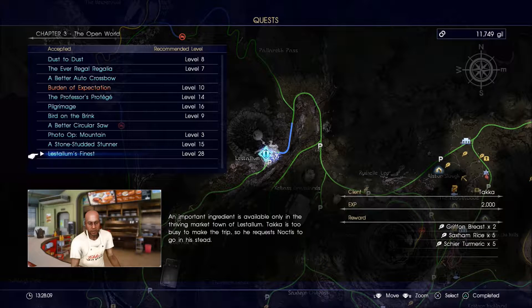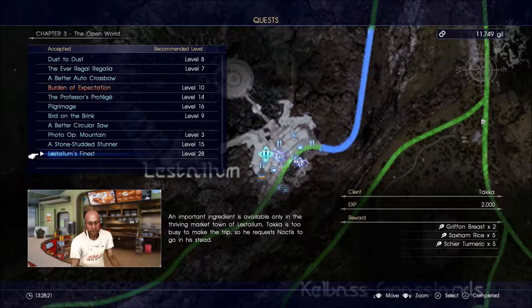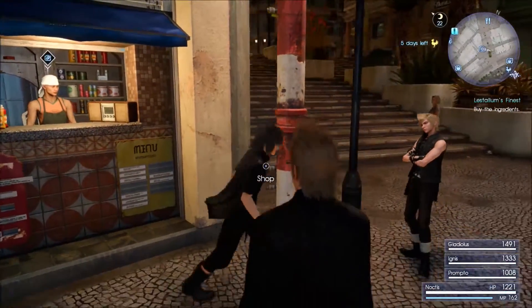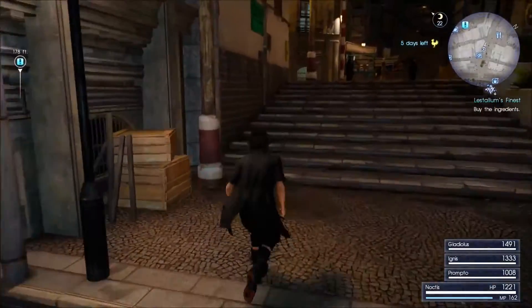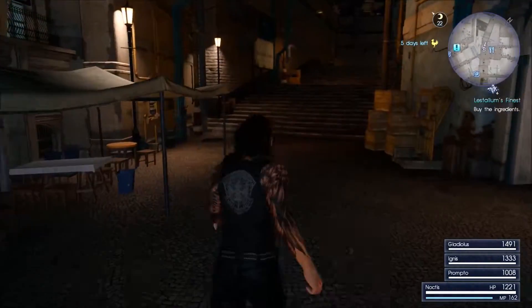An important ingredient is available only in the Lestallum market and Tackett is too busy to make the trip, so he requests Noctis go instead. But what does he want? What do I need to buy? Maybe I need to go to a different vendor - looks like we need to go to a different vendor around the corner. Maybe when we go to the other vendor it'll just be a quest trigger and give us the correct items. Let's do that while we're here in Lestallum.